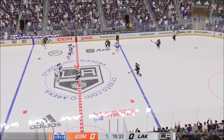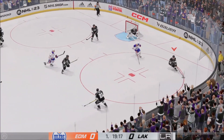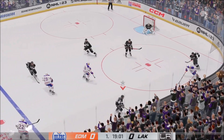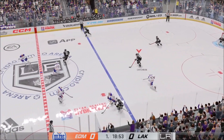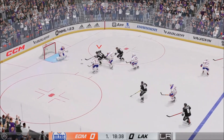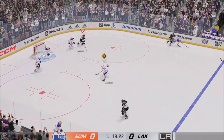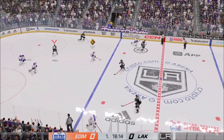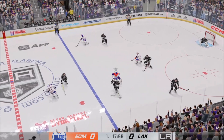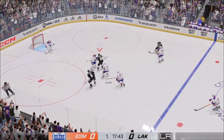Tries to get the puck to Hyman. Takes the feed. Los Angeles gains a hold of possession. What a chance, and it goes sideways. Drives to the paint, denies him in front, and he'll opt to play the puck. Campbell's been rolling early in the season — excellent save percentage — and the team's winning lots of games. That's a good start again here tonight for him.